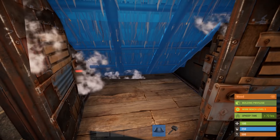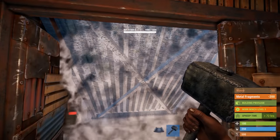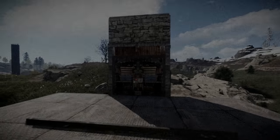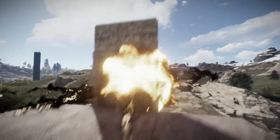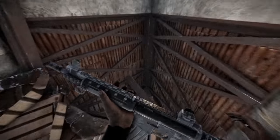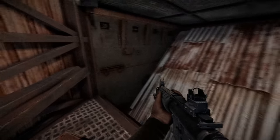At this stage, if you seal the base, it will take the raiders at least 23 satchels, 4c4, or 12 rockets to break into the core, which is plenty of protection from the early game. Once raiders reach the roof seal, they might simply give up on the raid.